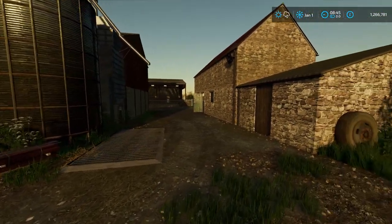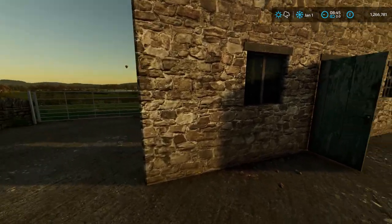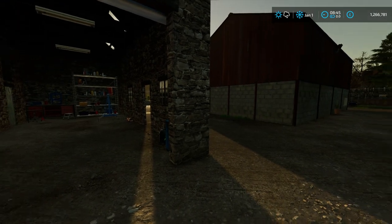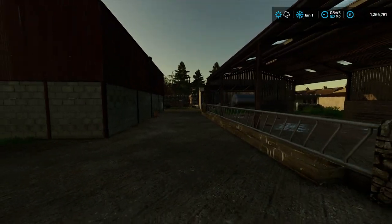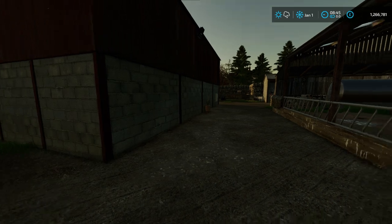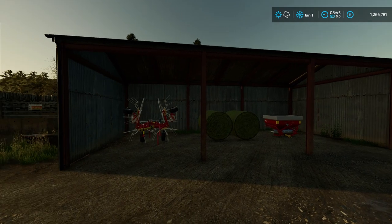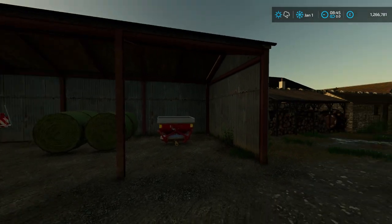I know the light is a bit dingy, but it is what it is. So, we've got a little shed here which has got a workshop in it, and it does have the workshop trigger. That is the cow shed, like I said before. We've got this big shed here, we've got our grain storage there. And we've got this little drive shed — that's the type of shed you would normally keep your tractors in.